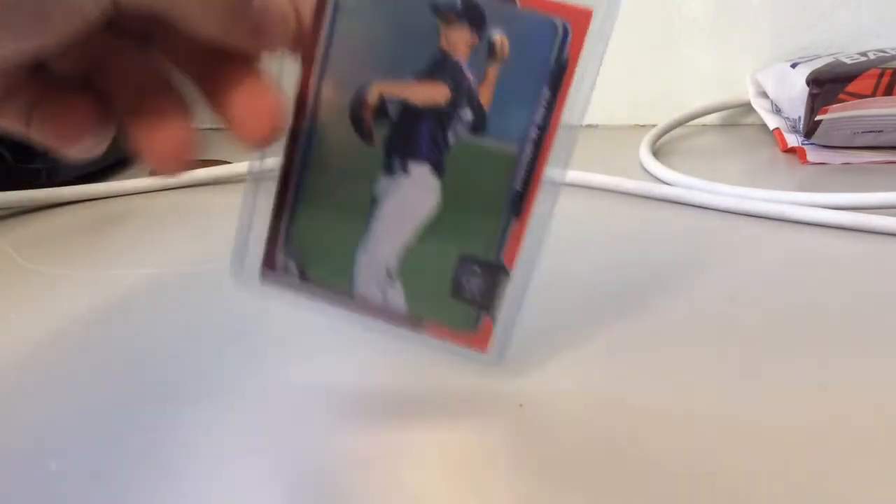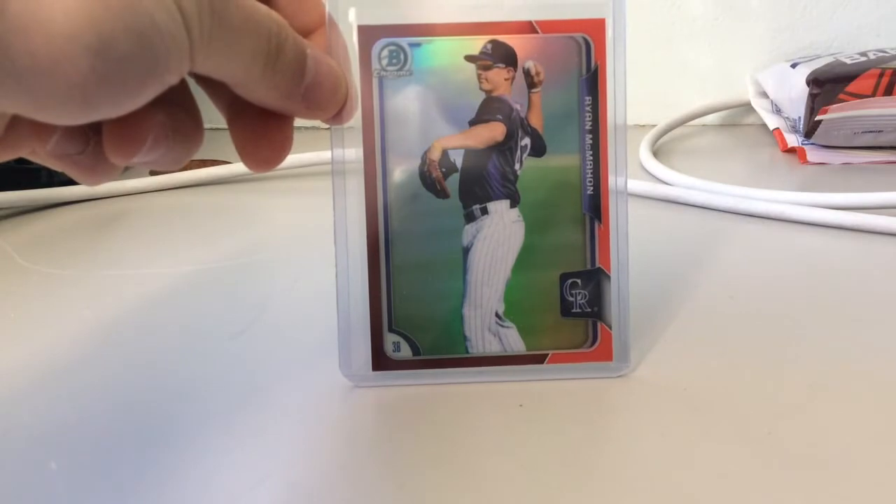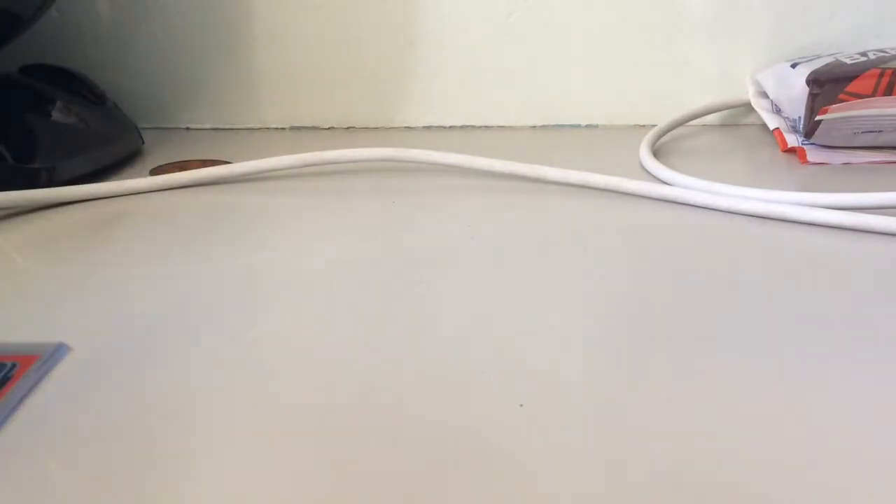From 2015 Bowman Draft, this is Ryan McMahon — it's the one out of five, Chrome. I bought it for like $13, which I think is a steal, especially since it's a PC card.